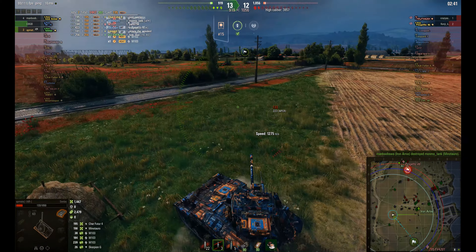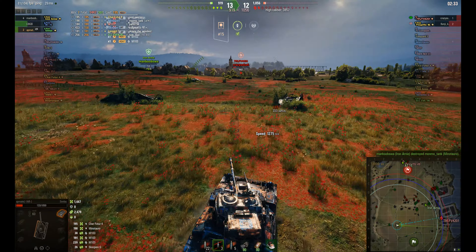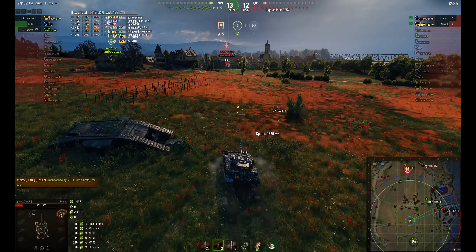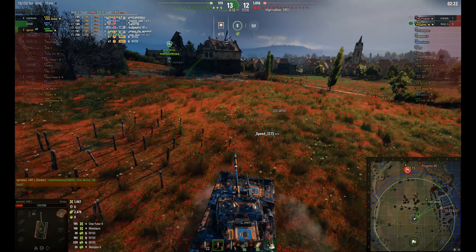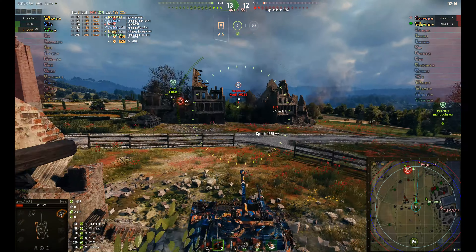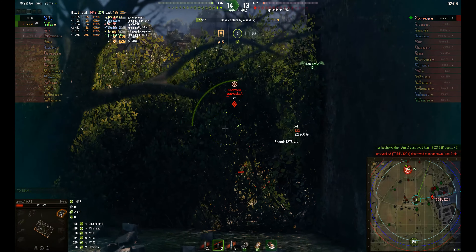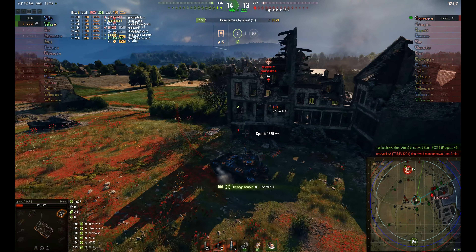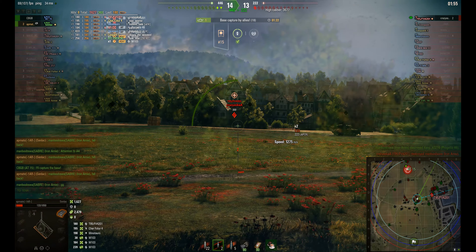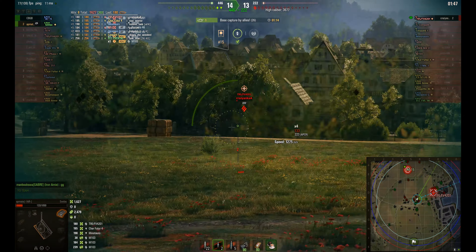And he does! The Minotauro goes down — well done to Man Boons from what looks like the Perth clan. The Chieftain is coming back and AppMate might be able to chase him down and get a few shots into the rear. The Progetto has been spotted in the back — the AT-15 has worked his way all the way around the map to get to it. The Chieftain takes out Iron Arnie but AppMate gets a shot into the Chieftain's side without getting spotted. Now just one more shot — the Chieftain is the last tank in the game.